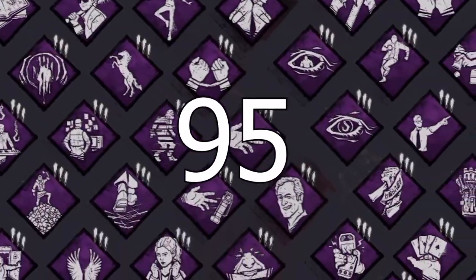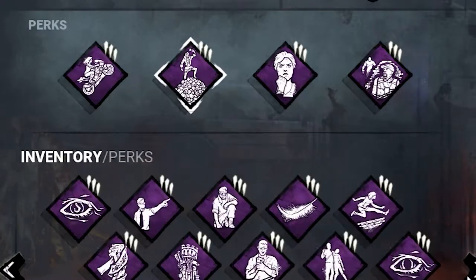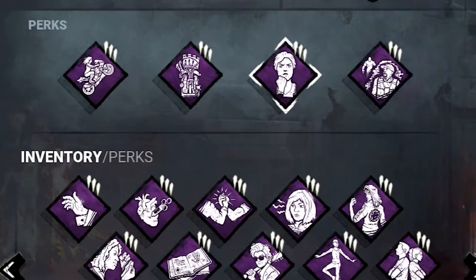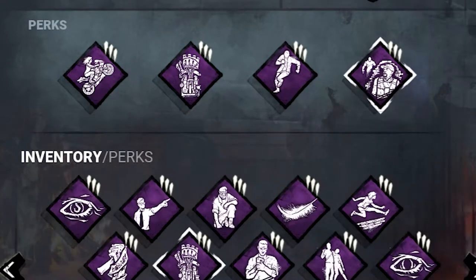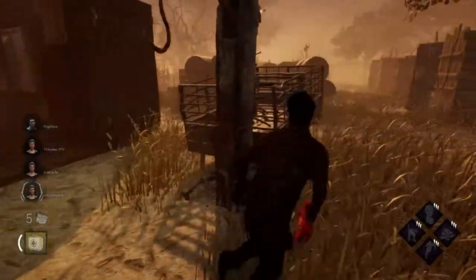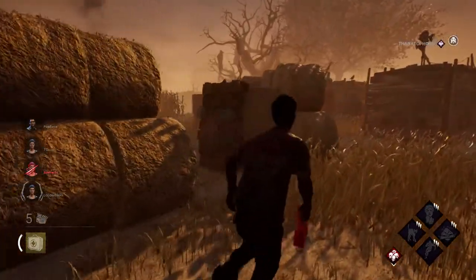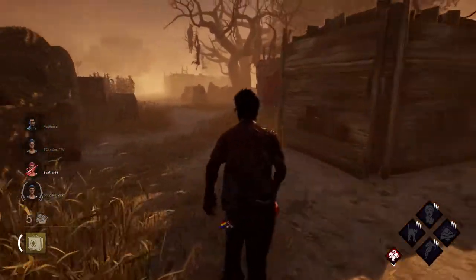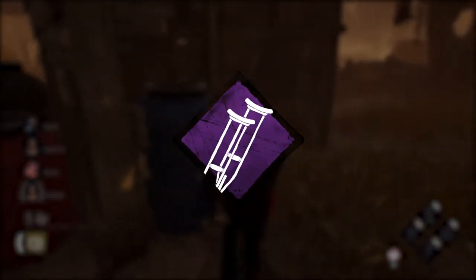There are 95 survivor perks in Dead by Daylight, meaning literally thousands of potential combinations for ways to play, spanning from terrible to amazing and everything in between. Some perks are so good it may feel like you have to use them to be successful. Your playstyle may hinge on having them, and so those perks become a crutch on which you stand.